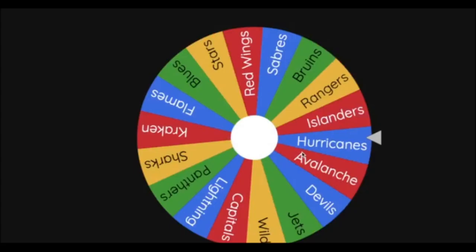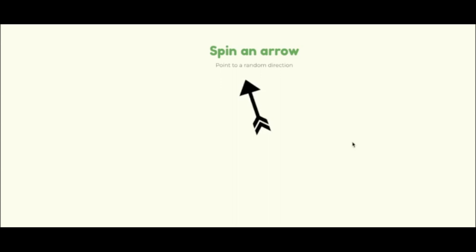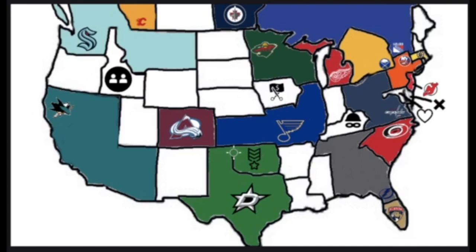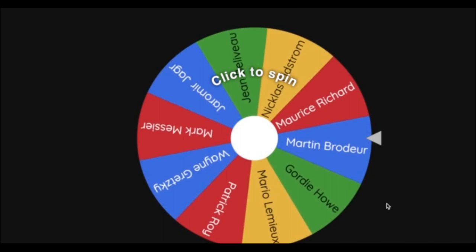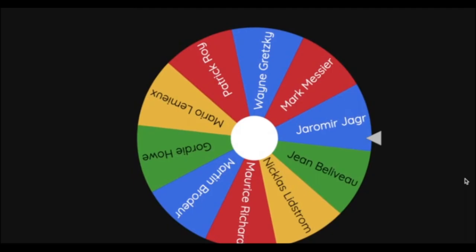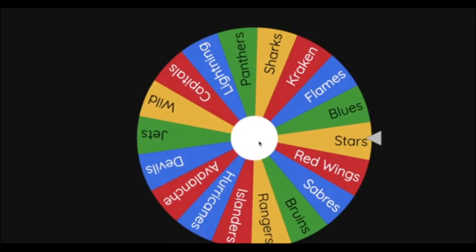Next is the Dallas Stars heading northeast toward Oklahoma, claiming the Veteran power-up. The top 10 alumni players in the game are Wayne Gretzky, Patrick Roy, Mario Lemieux, Gordie Howe, Marty Brodeur, Maurice Richard, Nicklas Lidstrom, Guy Beliveau, Jaromir Jagr, and Mark Messier. The Dallas Stars claim Jaromir Jagr (94 overall), who will be on a line with Roope Hintz and Jason Robertson — a huge acquisition for Dallas. The Veteran power-up has been activated.